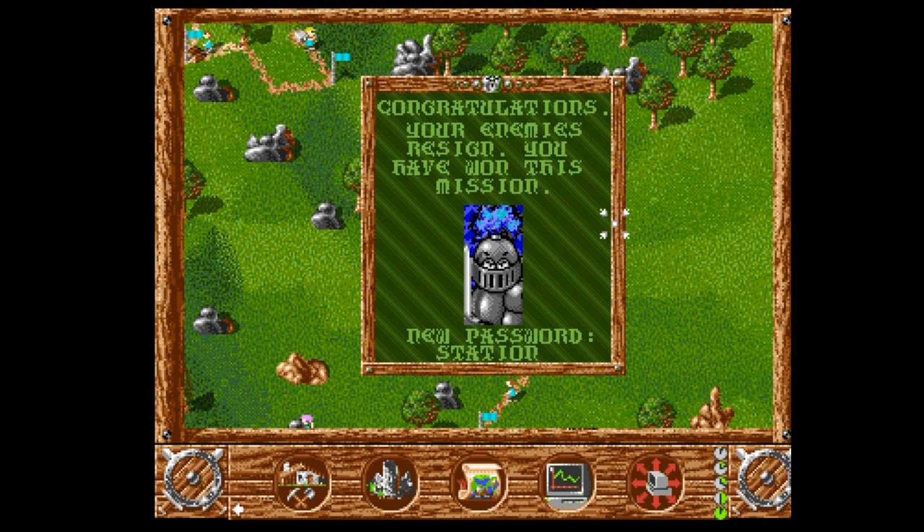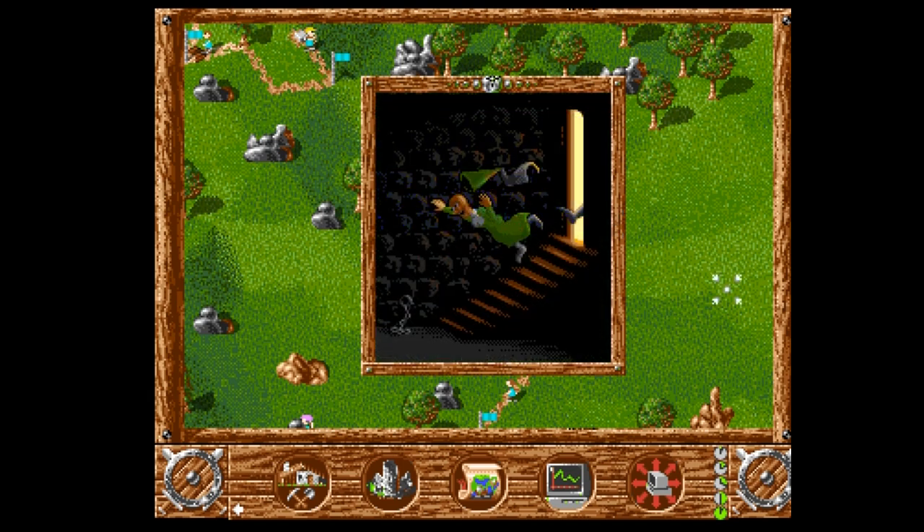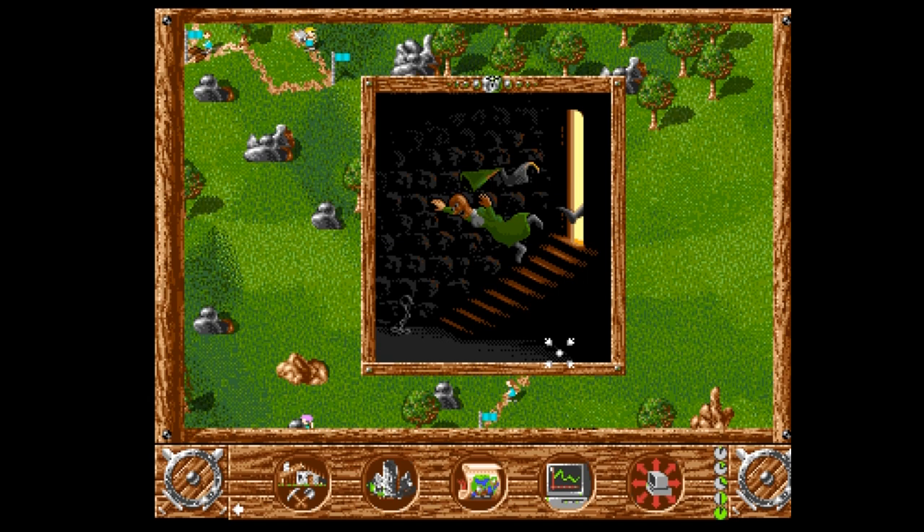The end goal of any map is to conquer a large percentage of it and then sack your enemy castle. Hopefully this has gotten you revved up to play some Settlers. It's not hard to find a box copy for either the Amiga or the PC, and it plays really well on most hardware and emulators. Annoyingly, out of the classic Settlers games it's the only one not to have shown up on GOG, and I think the copy protection is the reason for it.